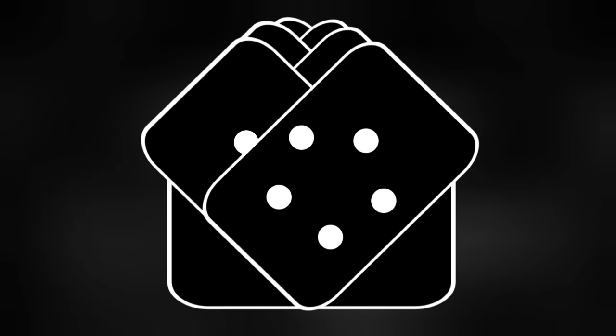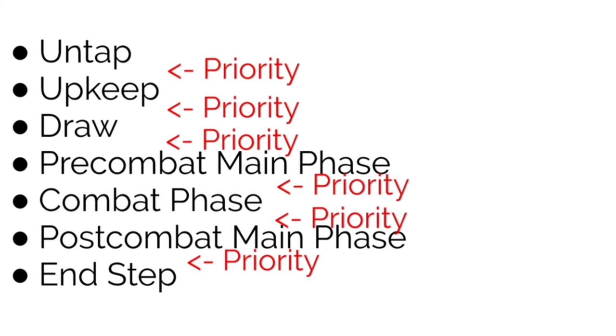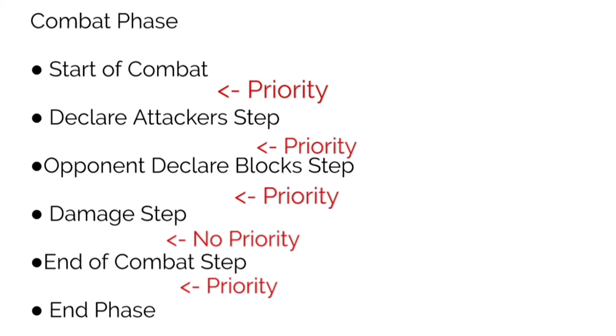One of the biggest hurdles I had as a new player was understanding the stack and its interactions. I've almost always exclusively played commander, so it's usually a matter of who gets priority. What even is priority? Well, priority is the order in which players get to cast spells or activate abilities. When it's your turn, you get priority first at the start of each step and phase. If you don't play or activate anything, your opponent gets priority — a chance to do the same, and vice versa.